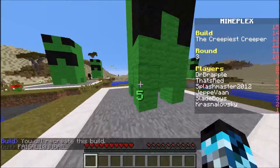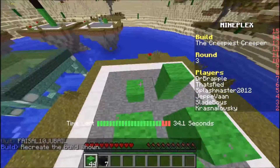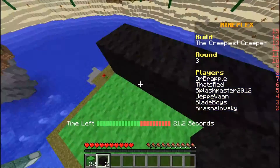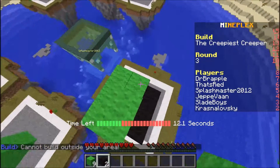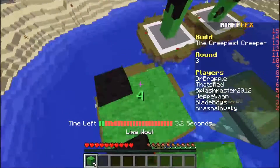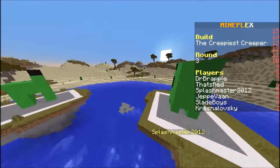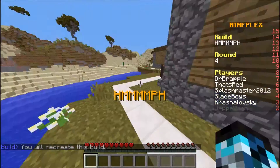Creeper — the creepiest creeper. Here we go. We can't go far. There we go, we got a perfect build! We got a perfect build, which is nice. GG, dude. Let's keep on going, we're going to do as much as we could.